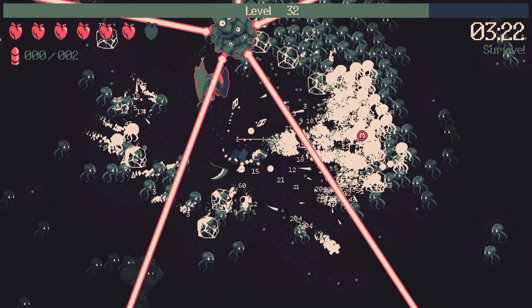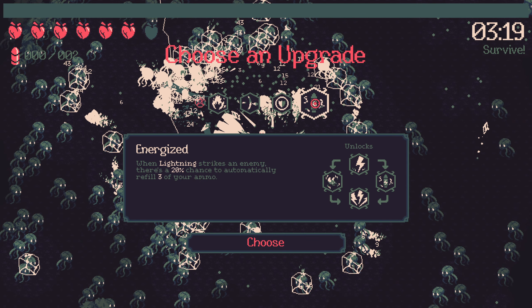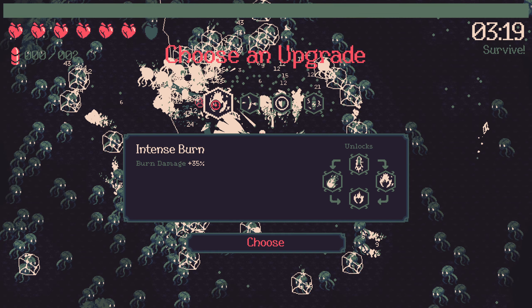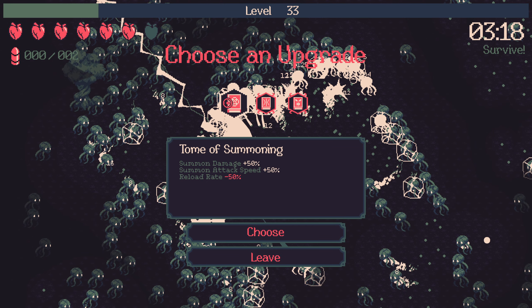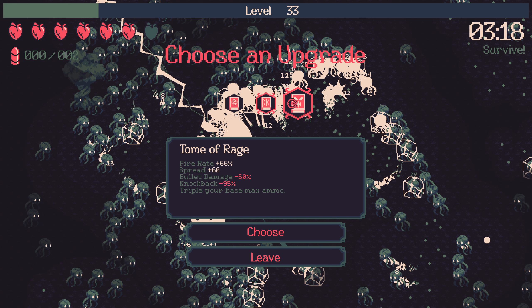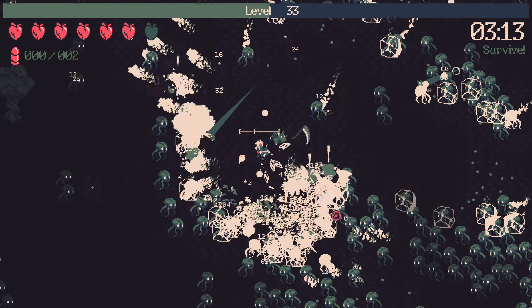It's melting away in front of us. Intense burn: burn damage plus 35%. Tome of summoning: summon damage plus 50%, summon attack speed plus 50% — but reload rate slows down, and I really don't think we can take the reload rate slowing down. Bullet bounce plus 2, bullet damage minus 25% — I'm going to opt out of this. I'm quite happy with what we've constructed so far and how much health I have.